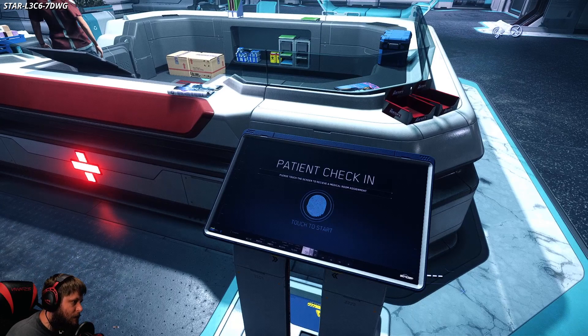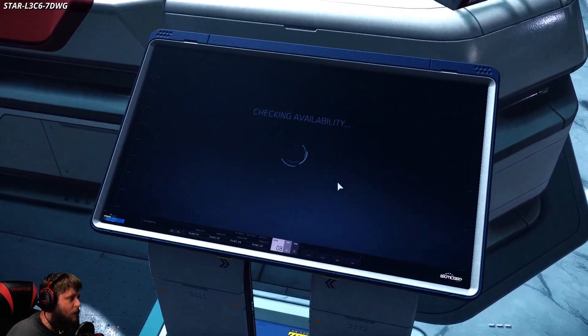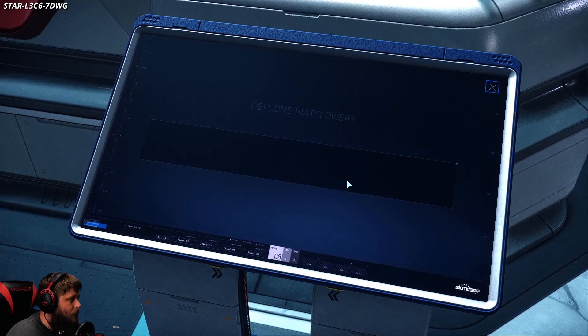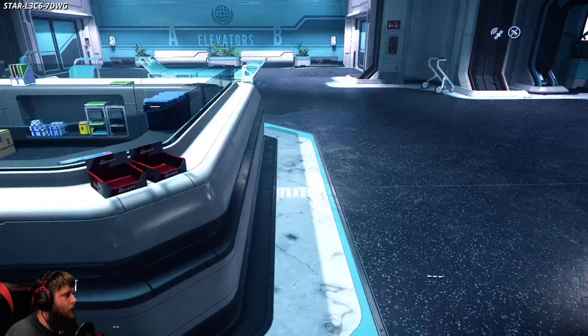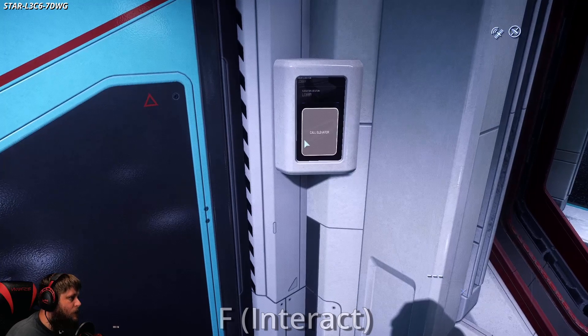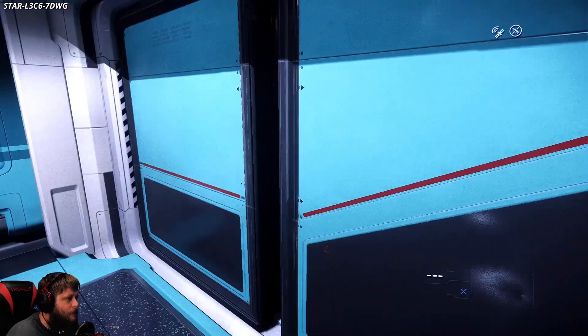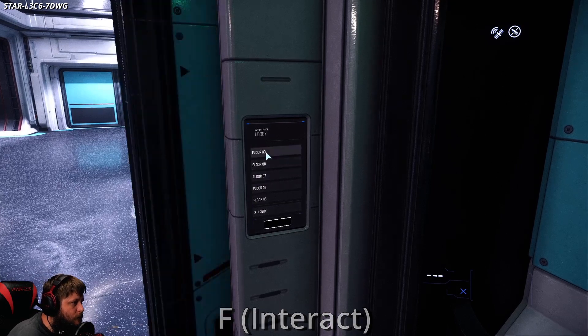They're all set up a little bit different, but you're going to look for the reception area right here at the patient check-in. Wait for it to pop up — it's going to give you a room. Room 49, that's where we're going to go.